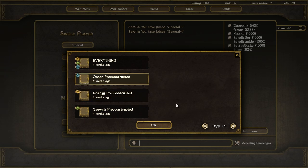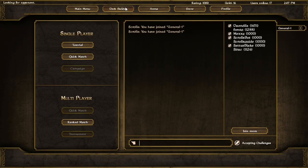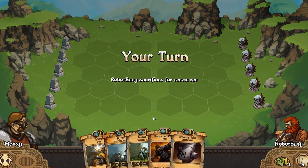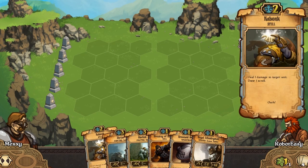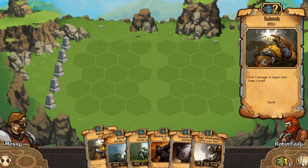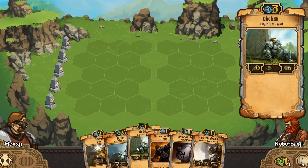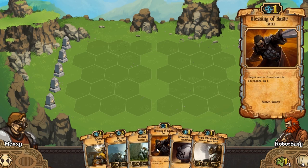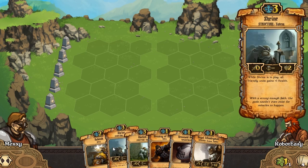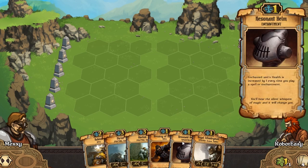And then Order is the human race, I believe. If we have a look in the deck builder - okay, I've gone into a battle. We'll have a look at these cards and then next time we'll play a game with the Order. So we've got soldiers and knights in the Order deck. A lot of cooldown reduction I think, quite a bit of defense - whereas Energy is more offense and Growth is somewhere in the middle, sort of beefing up.